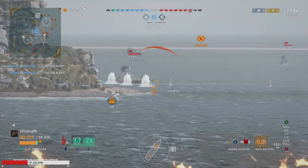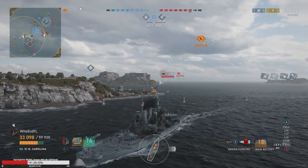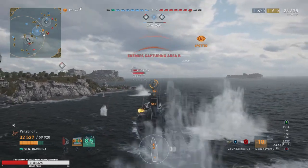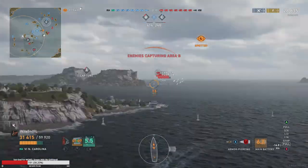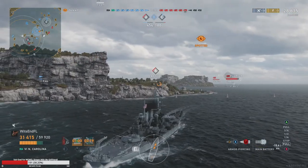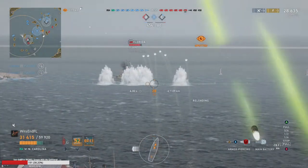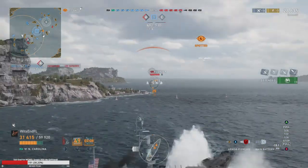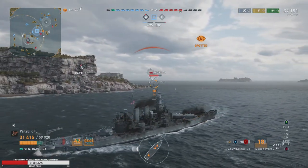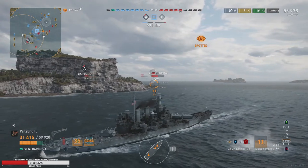We took a shot at that guy's bow because we can overmatch him — he's a tier six and we've got 16-inch guns. We hit him for 8k. Shooting through the bow like this at tier seven won't work, but at this tier it's effective. We have to be careful about our angle though.